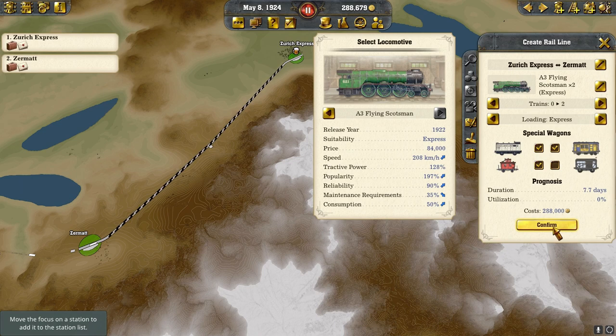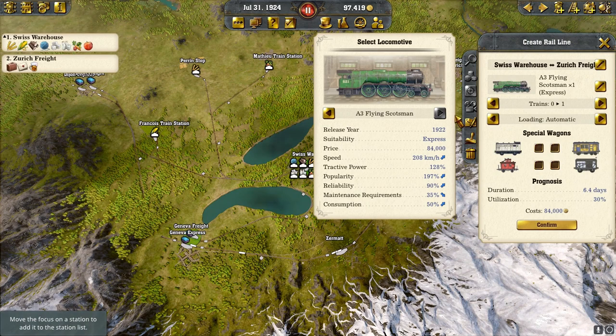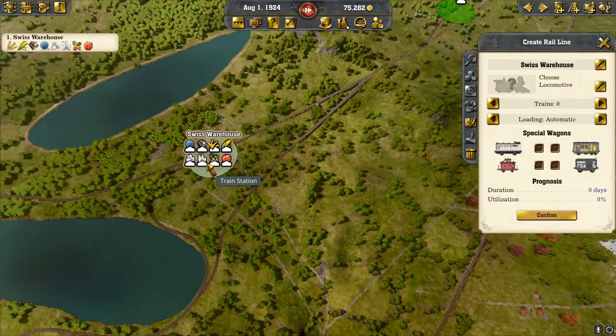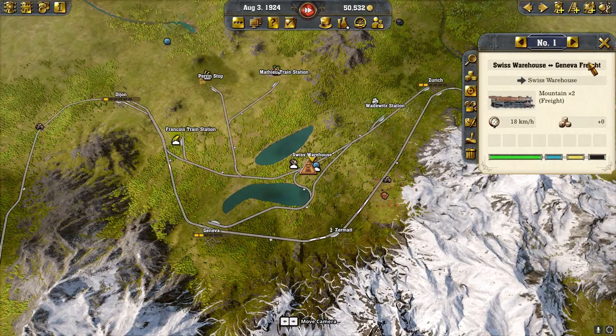Then we'll keep rolling northeast from Zermatt to Zurich with two trains and wagons. We have a line from Zurich to St. Moritz — put on our two Flying Scotsmans with wagons. We built a Swiss warehouse here, and we're going to put two trains on a line from there to Zurich, two trains on a line from there to Geneva, and two trains going to Dijon.